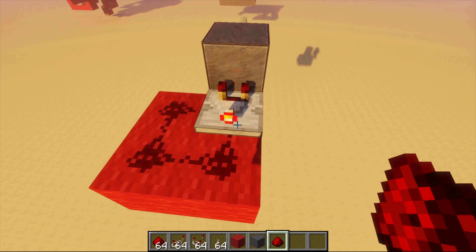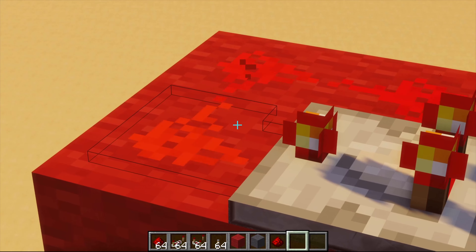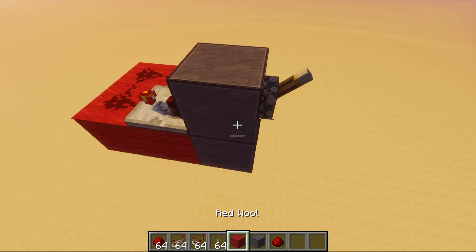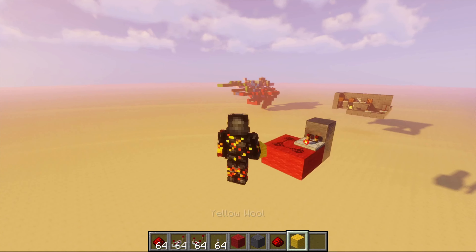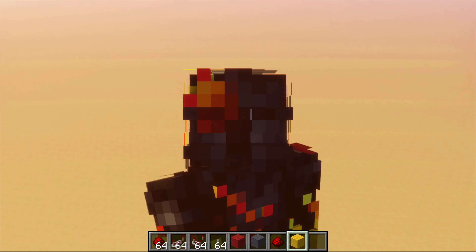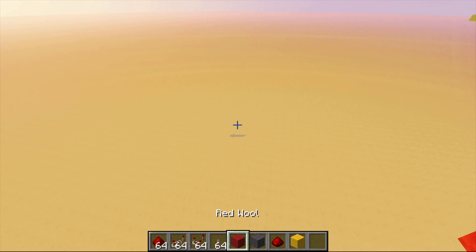Like that. Now if I press this redstone lever, it should do that. Okay. Now I'm gonna get yellow wool for the annoying part, because yellow is an annoying color — I hate yellow.